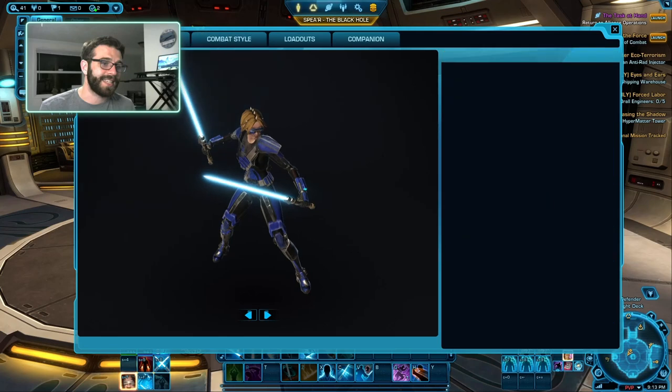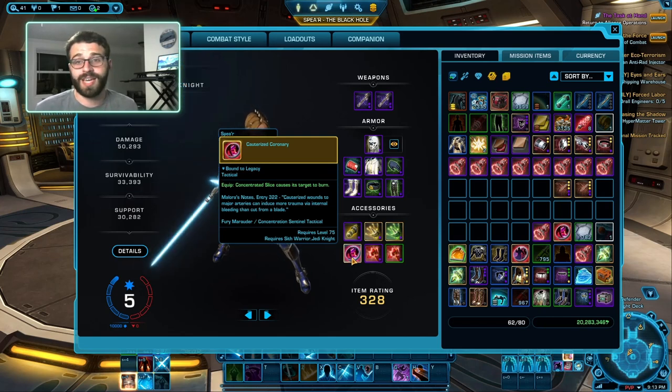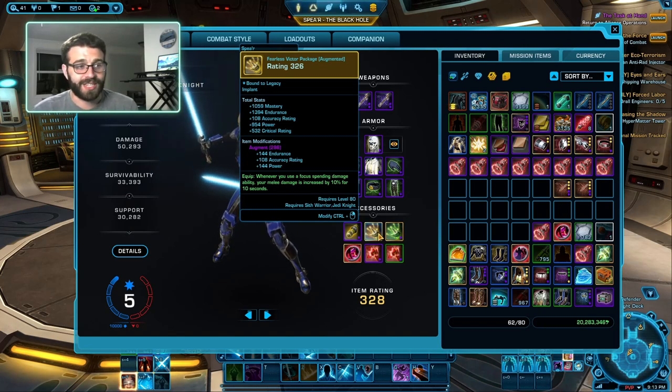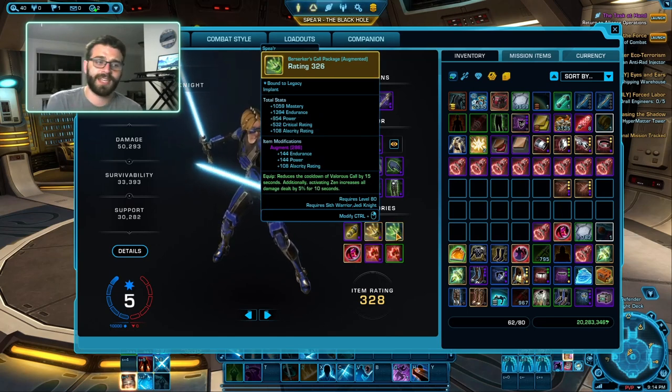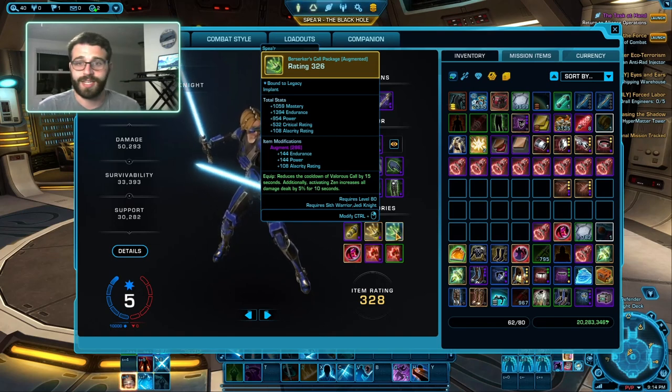Let's take a look at the Legendaries and Tacticals. For the Tactical, we take Cauterized Coronary — it's oogles and boogles of extra damage, very nice for PvE and PvP. You can run Dethel Splice Genes, especially in Solo Ranked, but that's more of an optional pick for those who want to stealth out and get heals up. For Legendaries, we take the Fearless Victor package for free 10% extra damage, and the Berserkers Call package gives us 5% extra damage every time we use Zen.